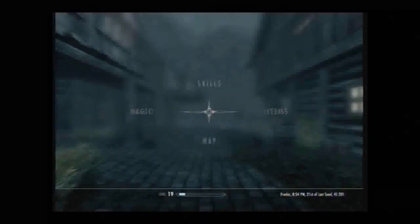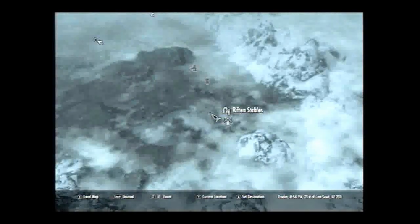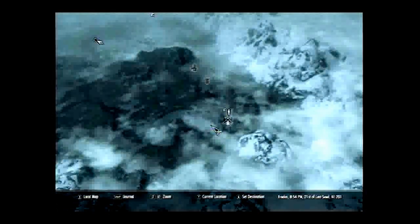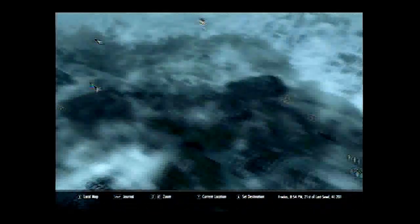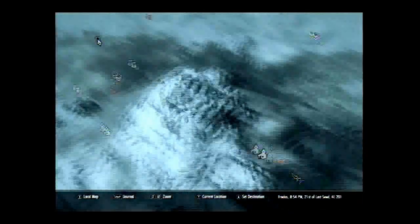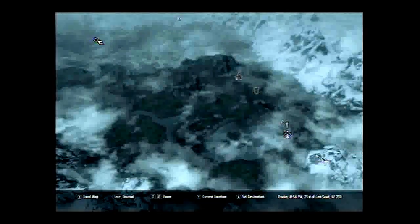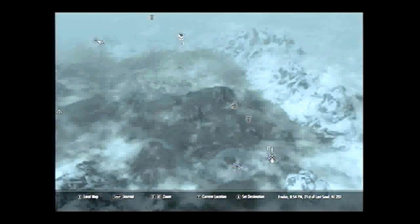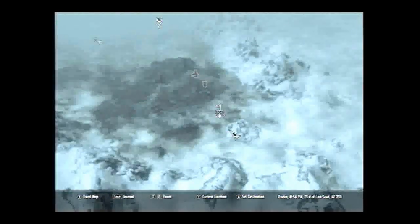And we are back — we are in Riften. One of my tips for you guys is, whether you're starting off or pretty far in the game, just buy a carriage from the Whiterun Stables and travel to every hold in the game. That will just make your life a lot easier. But if you like walking, Riften is in the bottom right side of the world map.